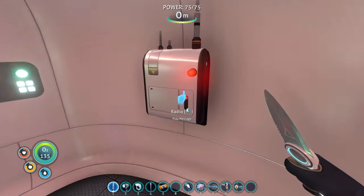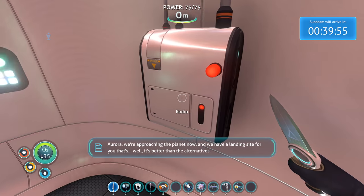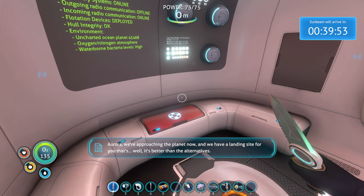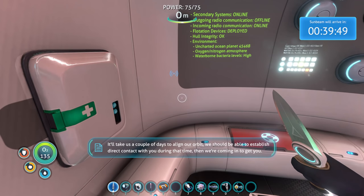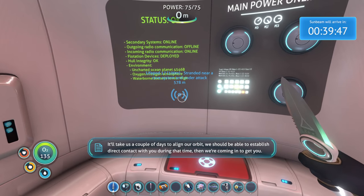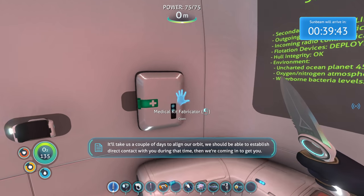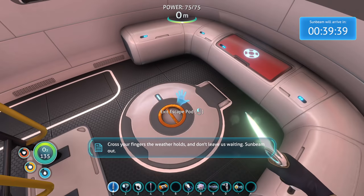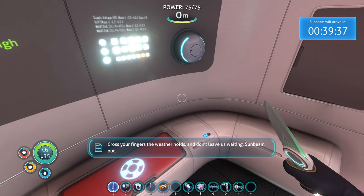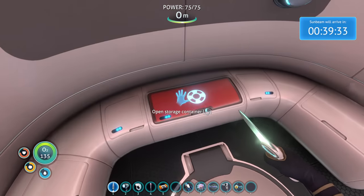Is it a Sunbeam? We have a landing site for you that's well, it's better than the alternatives. We've sent you the coordinates. It'll take us a couple of days to align our orbit. We should be able to establish direct contact with you during that time. Then we're coming in to get you. Cross your fingers for the weather holds. Don't leave us waiting. Sunbeam out. Oh okay, this is exciting and also a little bit scary because we have a timer here.